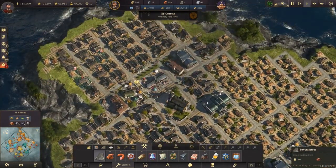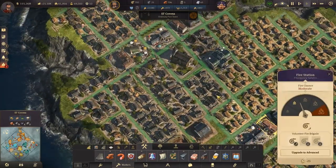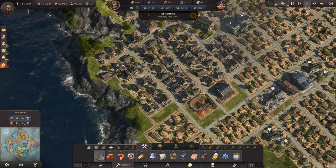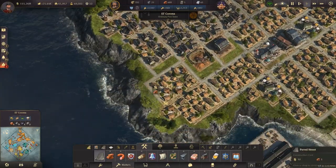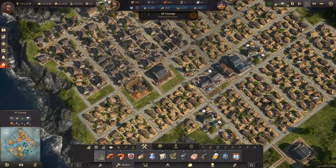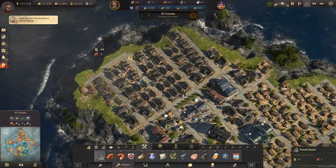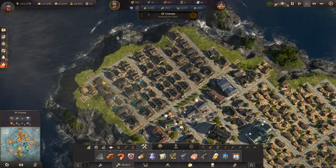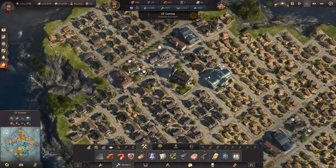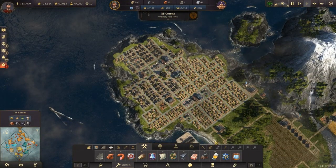We can run roads up here and continue down there, going through and connecting everything. Some people already died because this hospital is taking forever to mobilise. We can run roads through there. We can technically upgrade some of these already because they're not in the vicinity of the nastiness. These lots should never complain again about everyone getting sick, which is fantastic news.